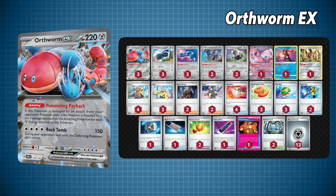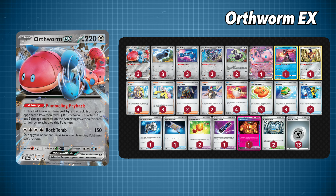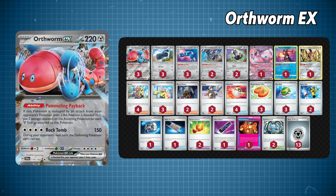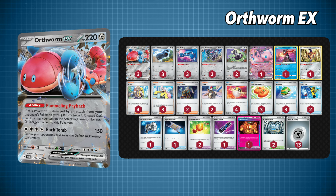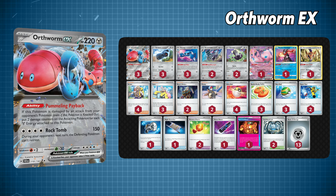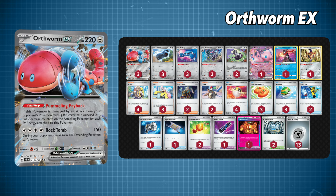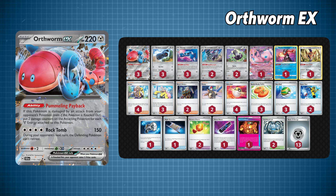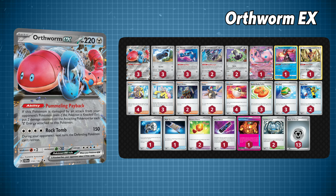Next up is Orthworm EX, a new Pokémon with a really interesting ability which punishes the opponent for trying to win the game. Every time the opponent damages Orthworm, even if it gets knocked out, you get to place two damage counters on that Pokémon for each Steel Energy card attached to Orthworm. A solid lead while you set up your backline. This is a deck I'm really interested in seeing how it does in the meta, and how players attempt to counter it without putting themselves in a sticky situation.